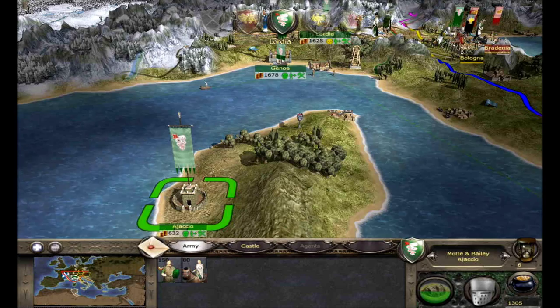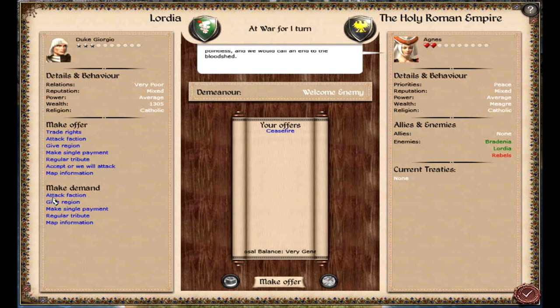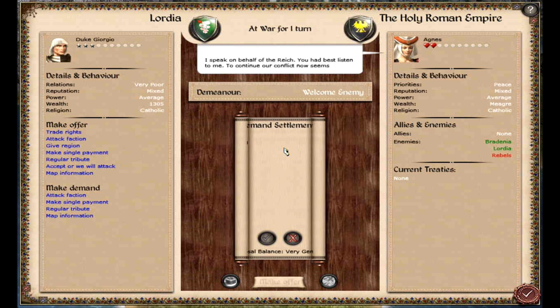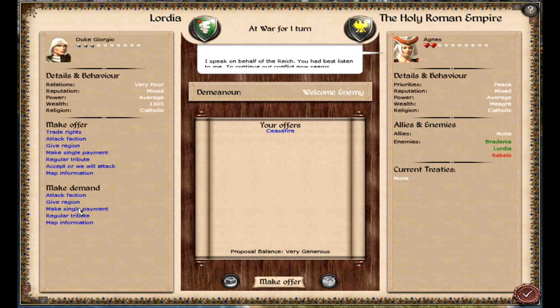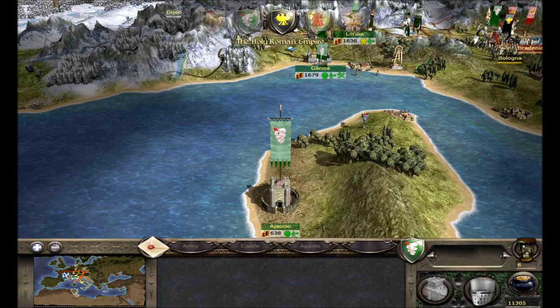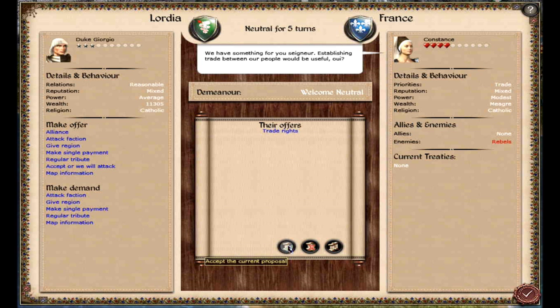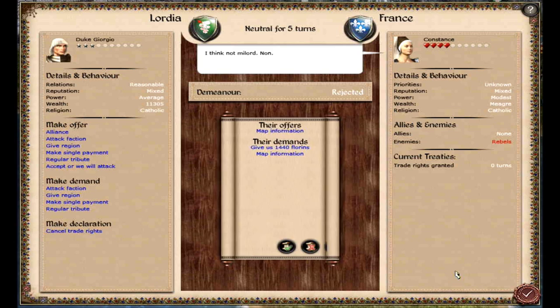The Germans want a ceasefire. Can we get something for this? Maybe we can get Bologna — it turns out Bologna is not on this list. Maybe because Bredenia is sieging it that would cause some weird glitches. But we'll try to get 10,000 florins — and we got 10,000 florins! Nice. So we got a ceasefire and 10,000 florins. France also wants to trade with us, so we'll take that. We can give them 1,000 florins for some map information so we can see over there.